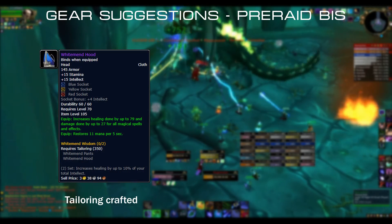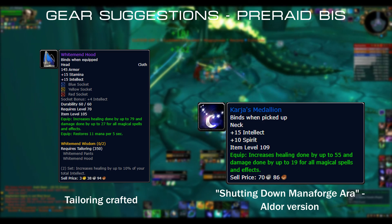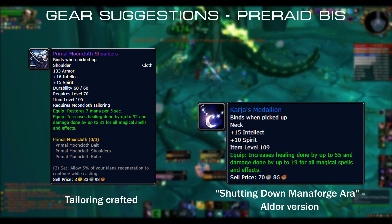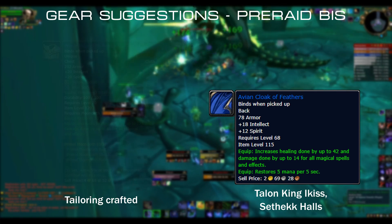Let's quickly go through all the gear suggestions as pre-raid BiS pieces. Head: White Manhood, Tailoring Crafted. Necklace: Karya's Medallion from Mana Forge Ara quest as Aldor. Shoulders: Primal Mooncloth Shoulders, Tailoring Crafted. Cloak: Avian Cloak of Feathers, Talon King Ikiss in Sethekk Halls.